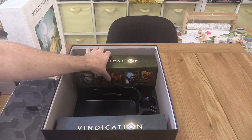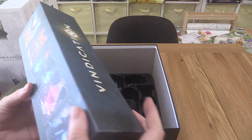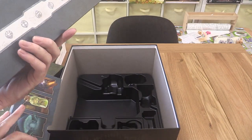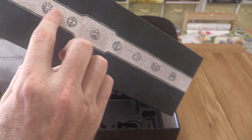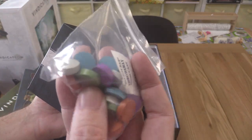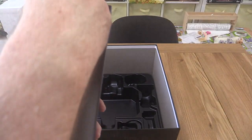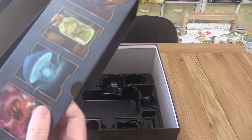We've got two card boxes - one has stuff in it, one doesn't feel as heavy. These are for the square cards which are the majority of cards in the game. Nice box with symbols along the side representing your different resource types linked to different factions. We've got the player color discs that go in those action trackers - nice wooden discs. The card holders have dividers as well.